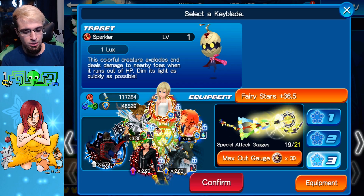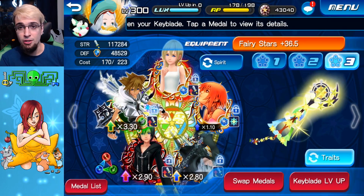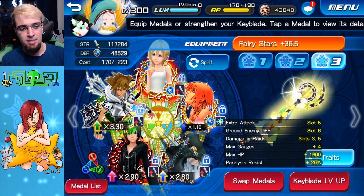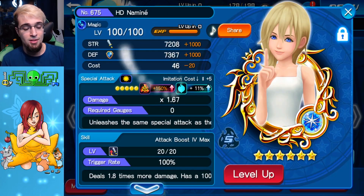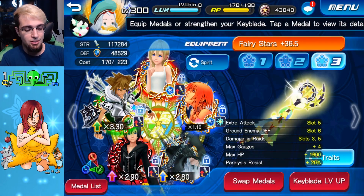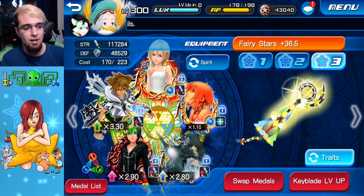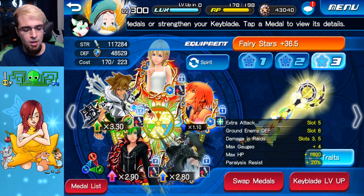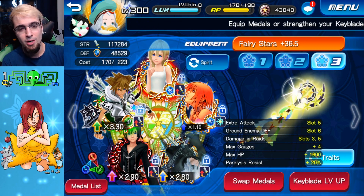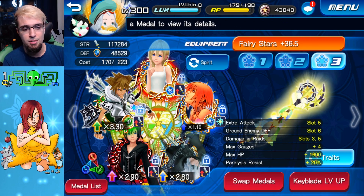Everything here is pretty straightforward. I'll go into equipment so I can show you the traits. The setup is like this: I have extra attack on slot 5, but I'm not using it — I didn't use it on my first run just so I could make this guide. Everything you see is basically from the debut banner phone price deals, except for the nominee, which is the tier 5 old one. If you pulled the new nominee you could use it. I have ground negative 60 on one of them, damage raids, max gauges, and max HP.